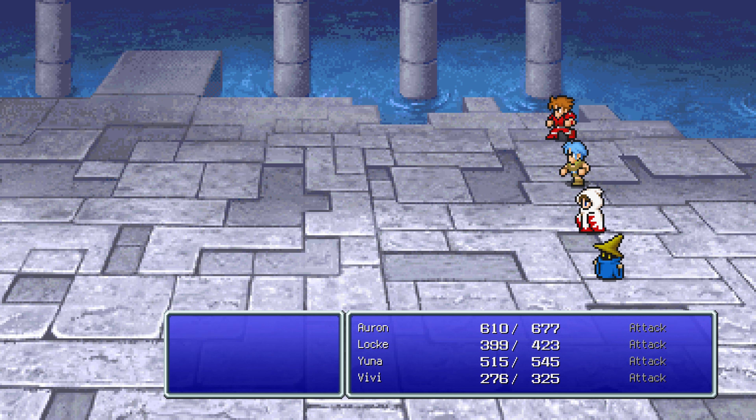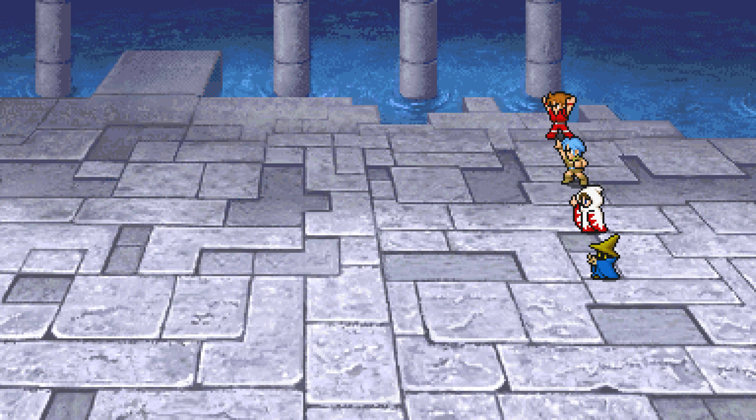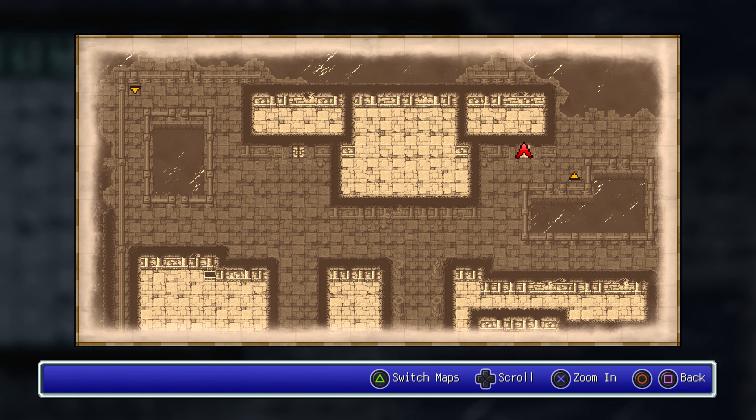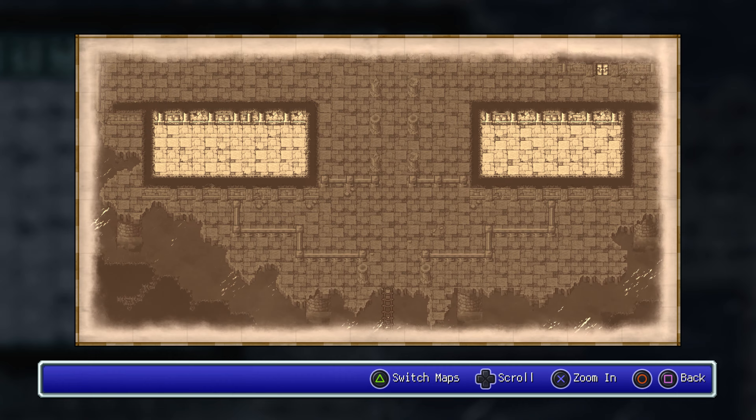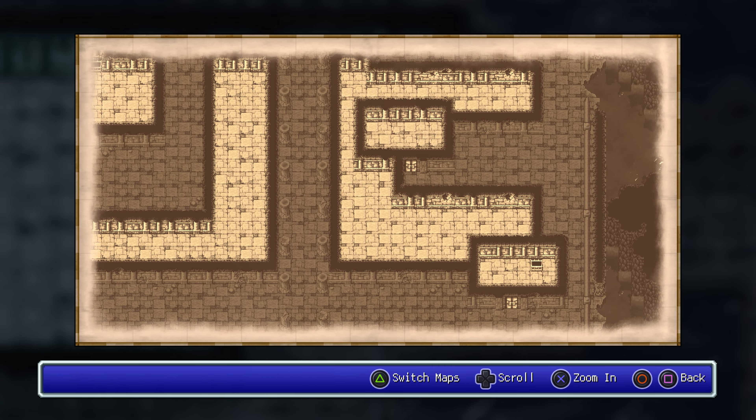Definitely take these preemptive strikes. Go in here and have a look at the situation. Because of the textures and stuff they use, sometimes you can miss a chest that you assume is just part of the wall. But I think that's everything on this floor — let's go up here.